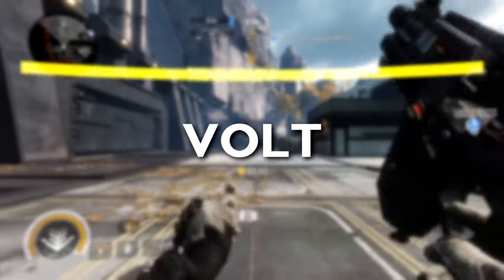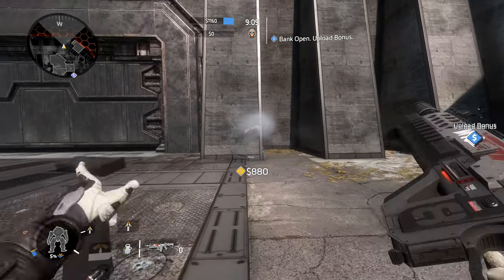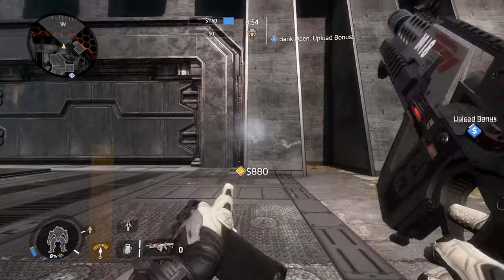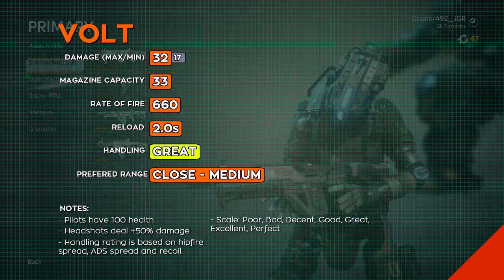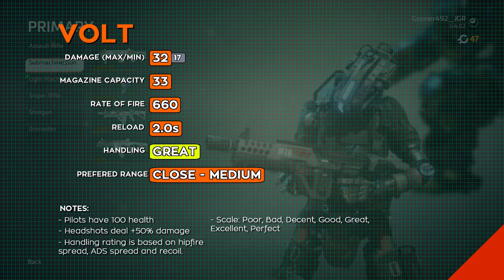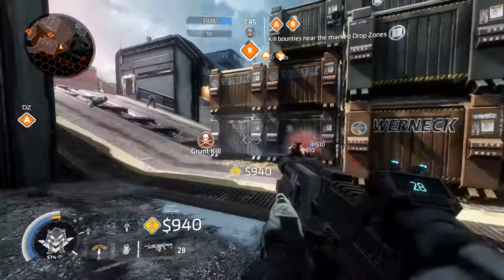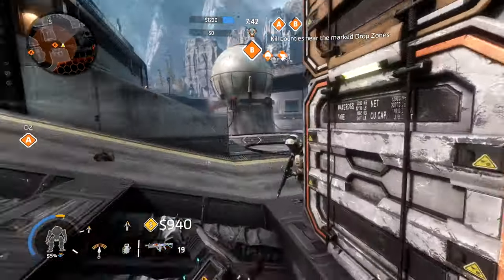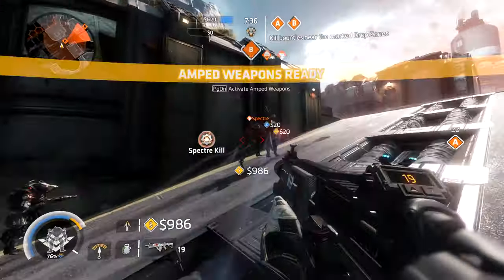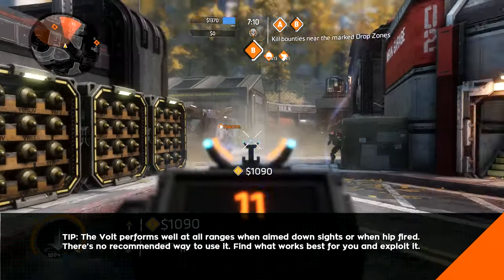Last but certainly not least is the Volt. This weapon makes me very sad because I know it's the best in its category. It's got pinpoint accuracy, controllable recoil when aimed down sights, and negligible recoil when fired from the hip. Damage and range performance that seems uncomfortably good. But there's a serious problem with this gun — it doesn't have a soul. Unlike the other three SMGs, the Volt's only claim to fame is that it's possibly too strong for its own good, or perhaps the good of the players that go up against it. It doesn't have any unique characteristics. The Volt is essentially a mashup of the other three SMGs, and in becoming a mixture of all three, it's become something with much to be desired in the personality department.